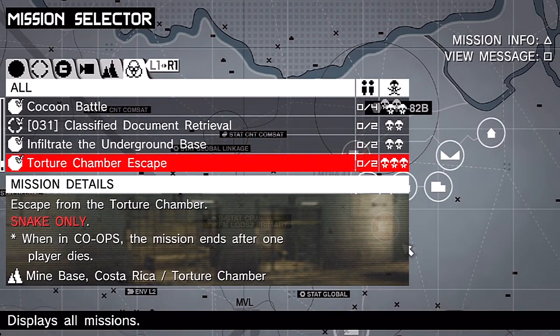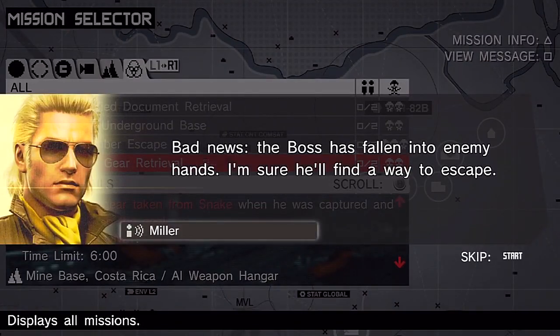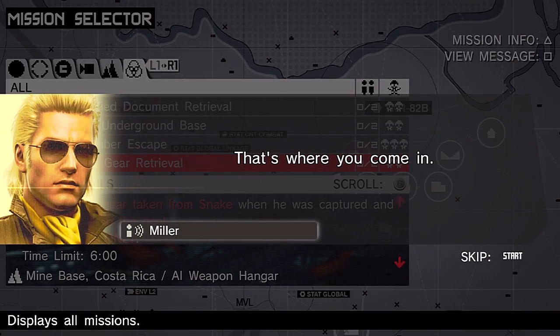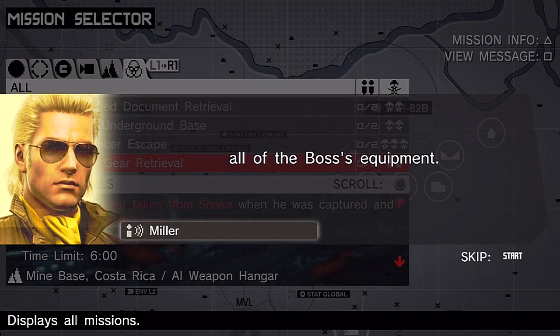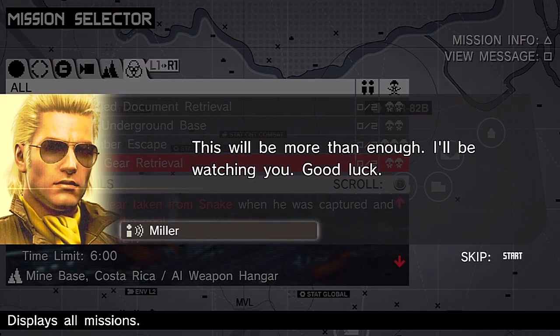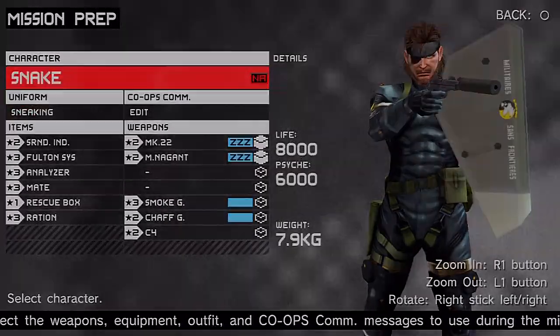Big Boss just escaped the torture chamber — that prison cell Strangelove had him in. Let's go get his gear back. Miller says: 'The boss has fallen into enemy hands. I'm more worried about his gear — he's going to have a tough time without it. That's where you come in. I need you to sneak in through the mines underground passage and recover all of the boss's equipment. Have faith — this will be more than enough. Good luck.'